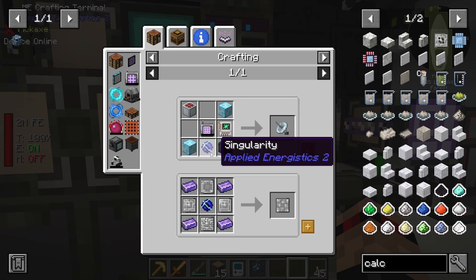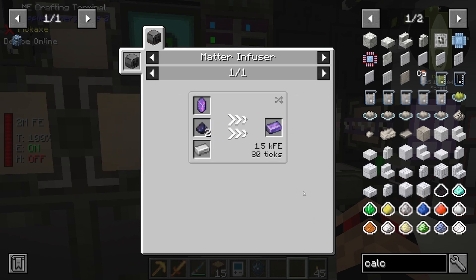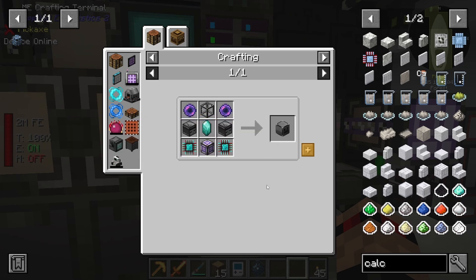Singularities was one of the end game things you needed a lot of. We ended up having like a field of matter condensers. Anyway, that's pretty cool. I didn't realize that - I think we did look at this - and we need to make a crazy looking matter infuser. Yeah, we will definitely get to that at some point.